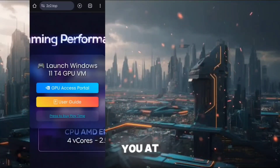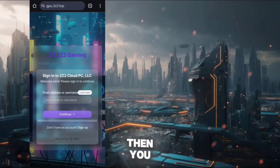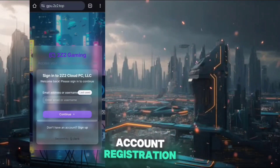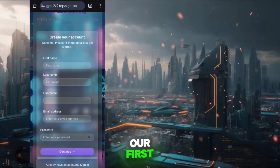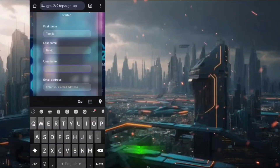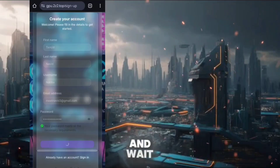I will leave the link for you at the pinned comment. Open the link and click on the GPU access portal. You will get landed to the account registration page. Click on the sign up option and from here we need to put our first name, last name, username, email, and password. Then tap on continue and wait a bit.